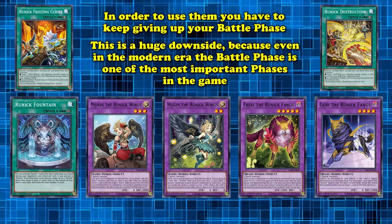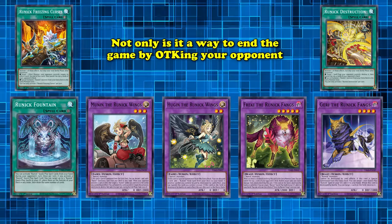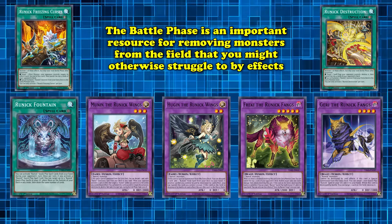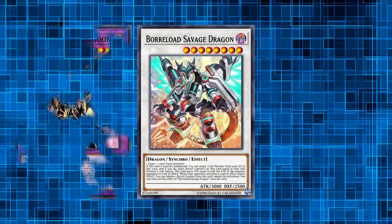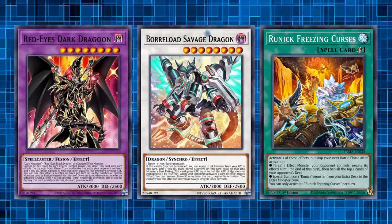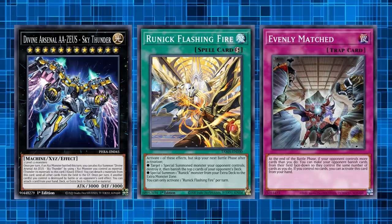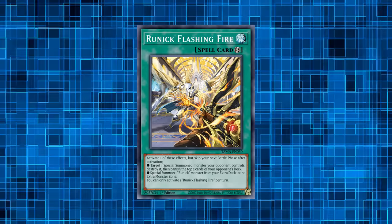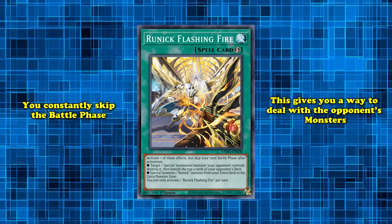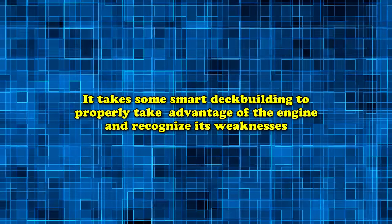This is actually a huge downside, because even in the modern era, the battle phase is one of the most important phases in the game. Not only is it a way to end the game by OTK-ing your opponent, the battle phase is an important resource for removing your opponent's monsters from the field that you might otherwise struggle to deal with via card effects. And because powerhouses like Zeus and Evenly Matched need the battle phase in order to function, giving it up is actually a huge sink of resources. This is why most Runic variants really value cards that can act as forms of removal, since they're constantly skipping the battle phase.